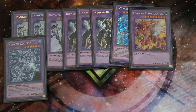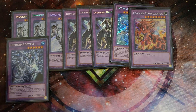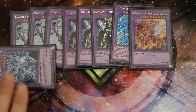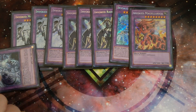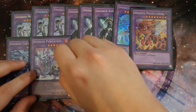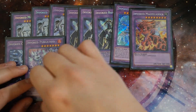One Invoked Cocytus — really good especially against the Paleo matchup. You banish the Frogs to summon it, and this card is essentially an auto-win against the Frog matchup because it cannot be targeted by opponent's cards. It can also attack while in defense position, so cards like Mirror Force will not work against it — it's like a Super Heavy Samurai. One Invoked Purgatrio — the reason I play Purgatrio is because it is a Fire type and it's really good against the Infernoid matchup because you can banish cards like Ununcu and also Devyaty from the graveyard.